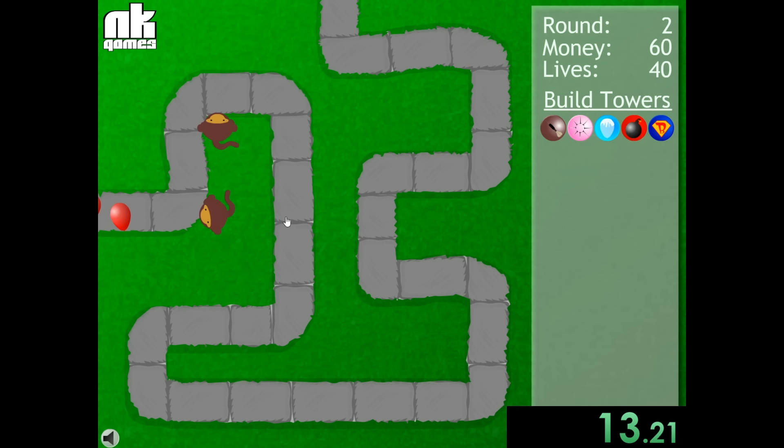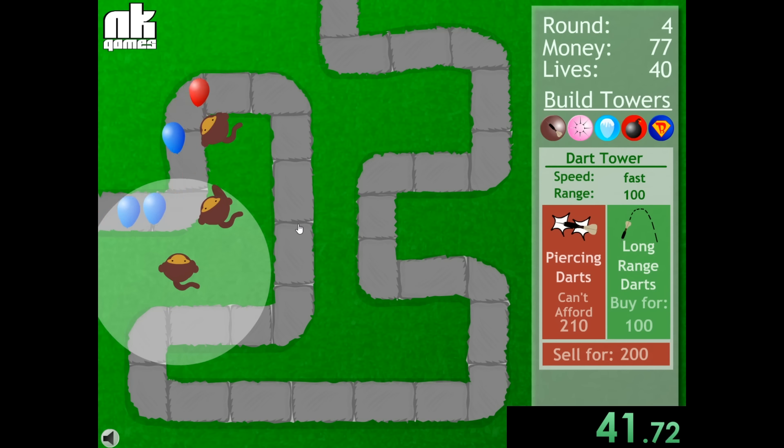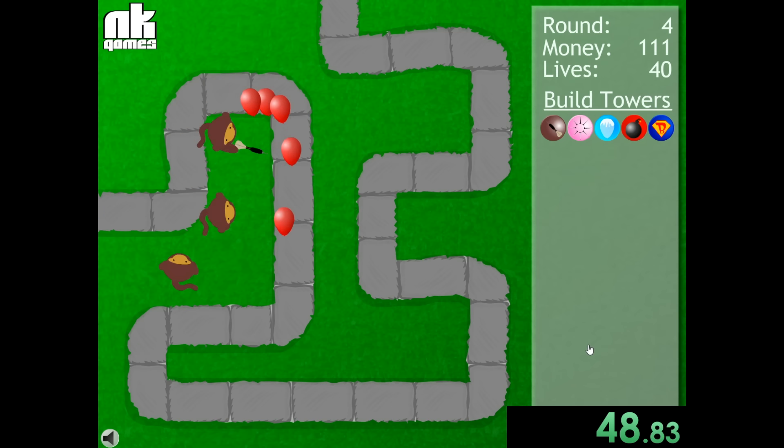Right after that we can buy our second dart tower. The main strategy of this game is to just overwhelm the balloons with dart monkeys. They're very cheap and you can get a ton of them, but especially in the early rounds the positioning matters a lot. If we misplace them we might leak some balloons and have to wait the entire section — that wastes like 10 to 15 seconds.